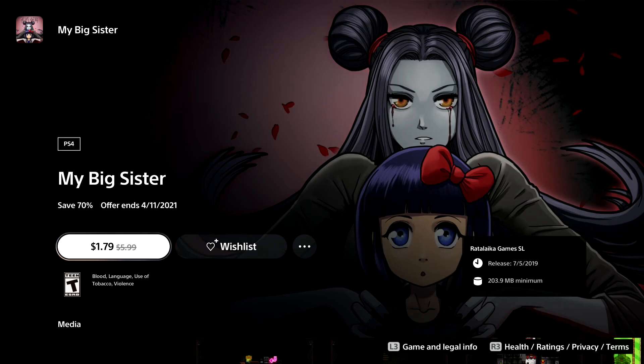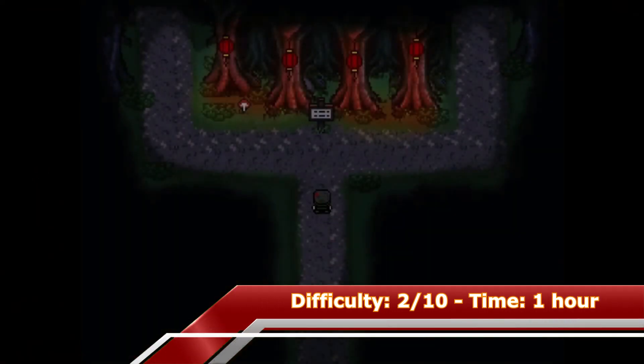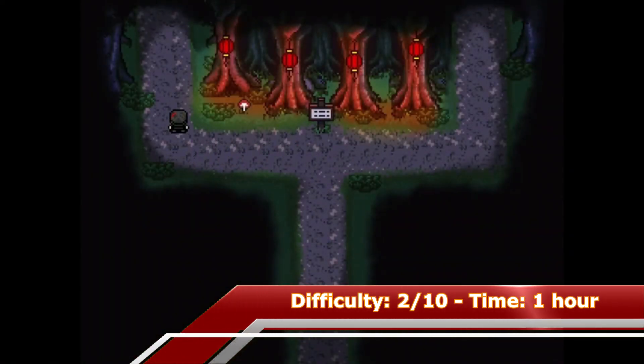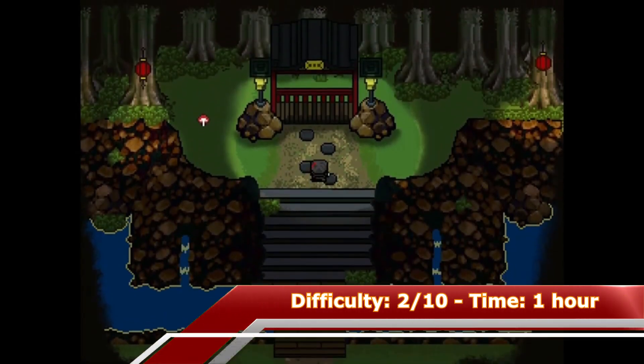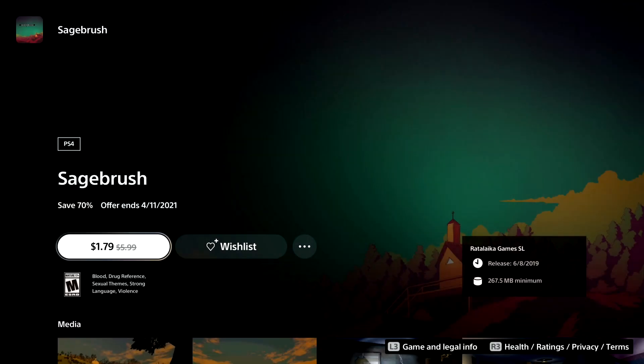The next game on my list is My Big Sister, which is an RPG-like adventure game. The game has 29 trophies and with a walkthrough it's possible to get the platinum in less than one hour. I also forgot to mention that most of these games are cross-buy between PS4 and PlayStation Vita, so you can basically unlock a second platinum for free if you own a PlayStation Vita.